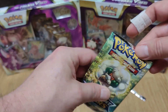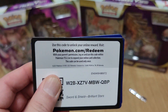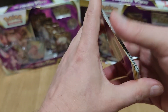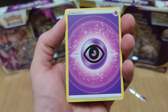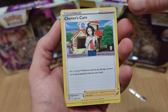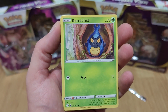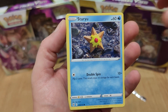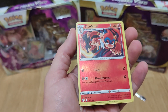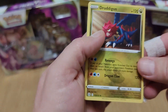And the final pack. Online Code! Energy Card, Bidoof, Trainer Card, Piplup, Girafarig, Gallade, Staryu, Barboach, Riolu, Reverse Lookout, Monferno, and Truligo.